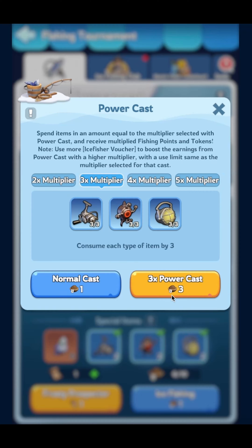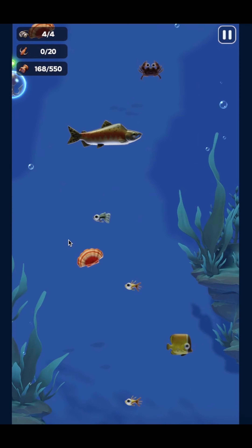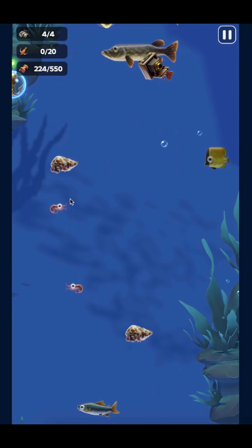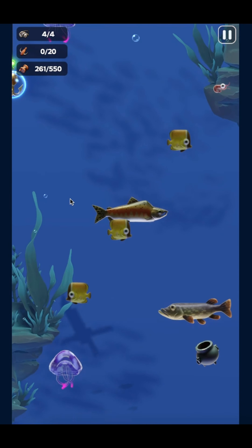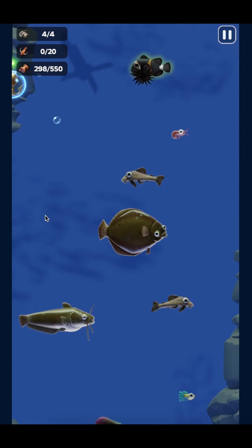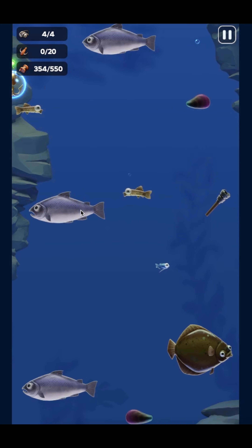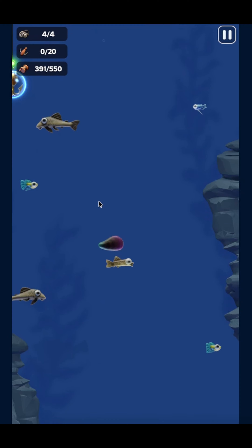Now we'll do one more regular ice fishing — I'll do a three-times power cast and show you the same technique again. I'm playing this on my Mac so it's a little different, but it's still the same technique: stick to one side. Oh, there's a fish — move! Then you pretty much stay here and let the game do the work. Sometimes you might get unlucky and lose three real stabilizers in a row because all the fish are close together, so just be careful.